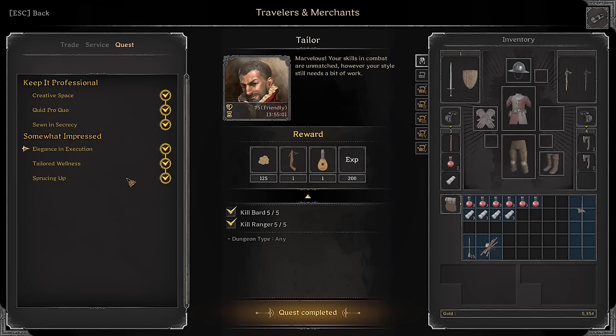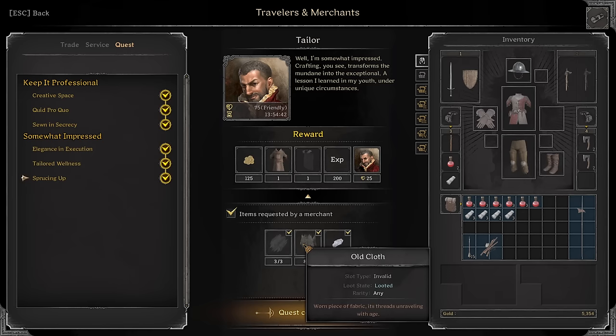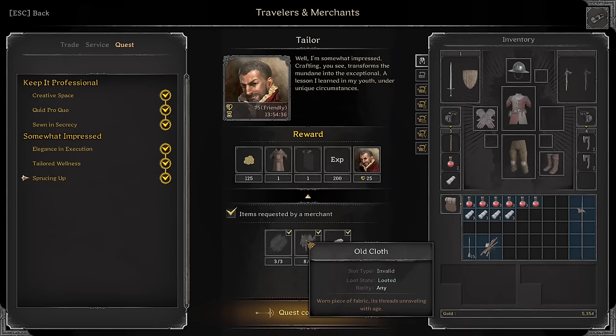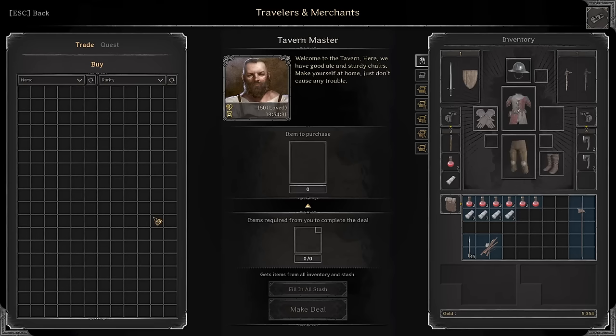Then you get Ruby Sealer of Restaments. Ella's Execution: Kill Bards and Rangers — way easier now, don't forget the Streamer Mode tip. Tailored Wellness: Interact with six Health Shrines in Goblin Caves — doesn't have to be in one run, just run around and check the shrines. Sprucing Up requires three Enchanted Dark Fabric, eight Old Cloth, and one Spider Silk. Farm Spider Silk in that room I showed you earlier with Death Beetles. Enchanted Dark Fabric drops from Skeleton Mages; Old Cloth can drop from Skeletons, Zombies, and a ton of different things — not super rare, just make sure you keep it if you find it.